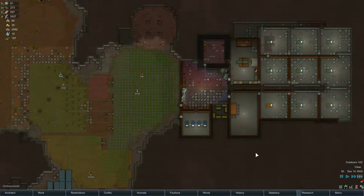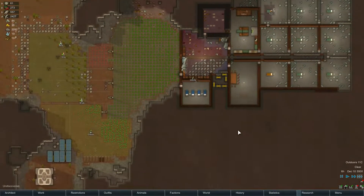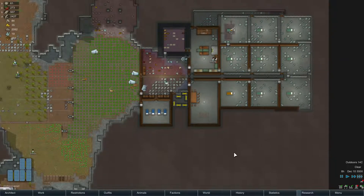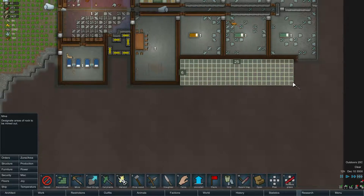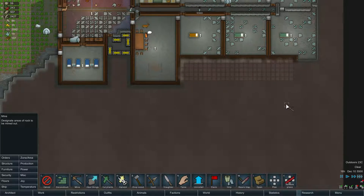G'day and welcome back to our RimWorld Alpha 12 run where we are doing Phoebe on challenge difficulty and absolutely killing it at the moment. I haven't had any nervous breakdowns for a while and things are slowly coming together. How much room do we have there? 25 by 6 — 120 odd. It's a lot bigger than we need, but let's go for it.